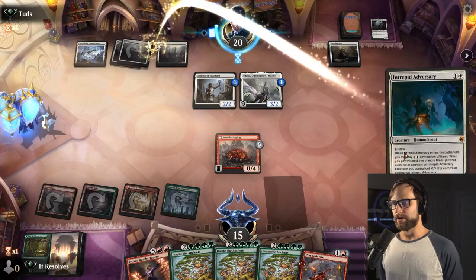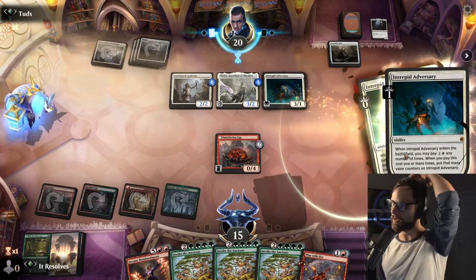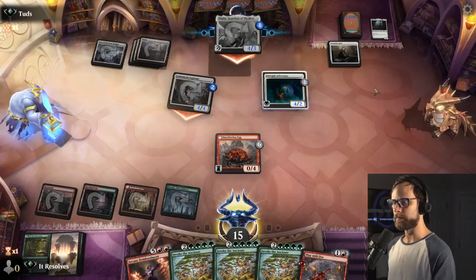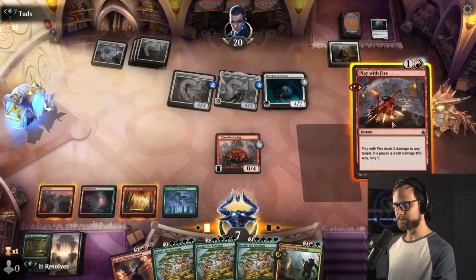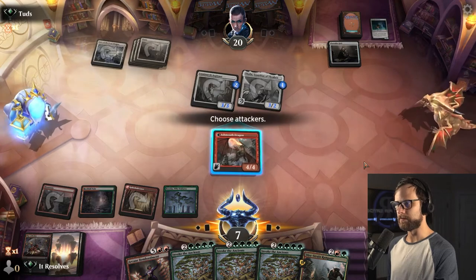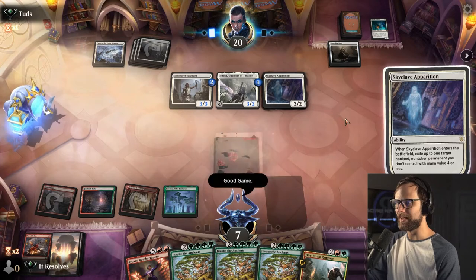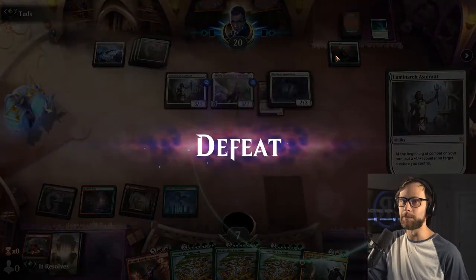I have to imagine that we're not in a good position to win this game. They could actually get around the Play With Fire if they put the counter on the Adversary. Alternatively they can put it on the Aspirant. Unfortunately we can't block otherwise we just lose that, so I think we just take it. That does mess with them a little bit but we're not in a great position regardless. They definitely have us. Good game on the opponent's side — that was a really great way to deal with everything we were doing: just have a Thalia. Let's jump into game two.